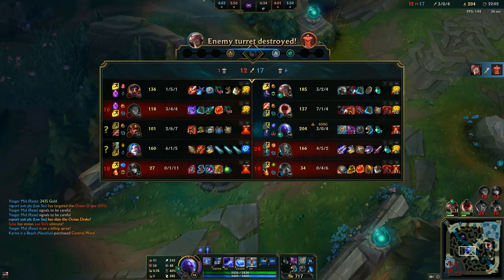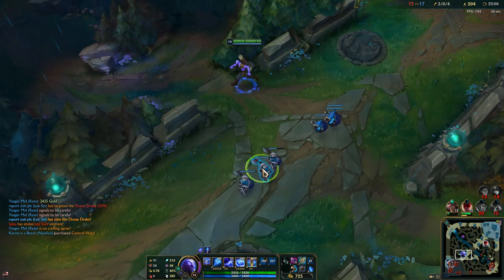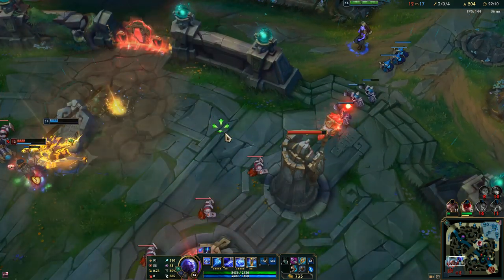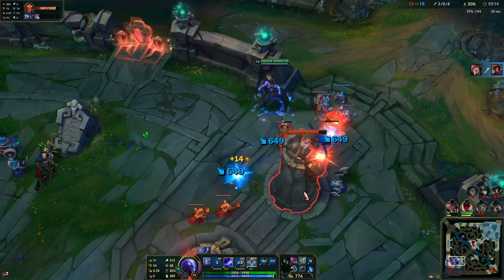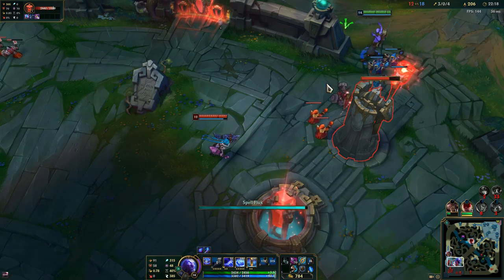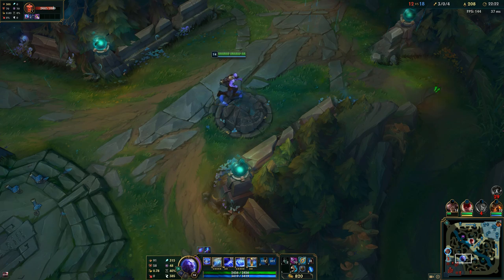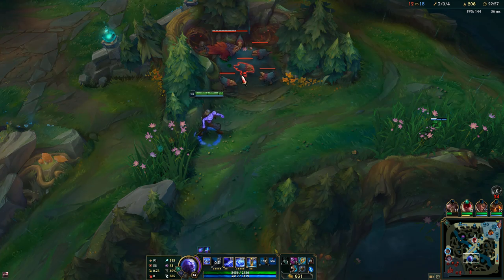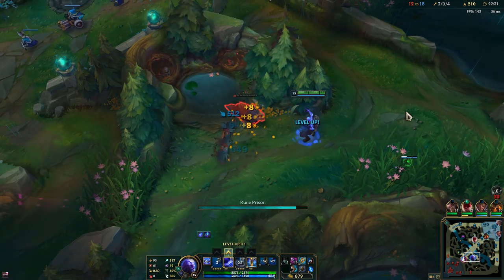Morellonomicon is pretty much always good in this meta because of the Ocean Drake and people tend to have a lot of healing from items or champion kits. So it's good in every situation. Ryze can also steal jungle camps really fast because of his flux — so if you don't have anything to do after pushing the wave, just walk to the enemy wraith camp and steal those.